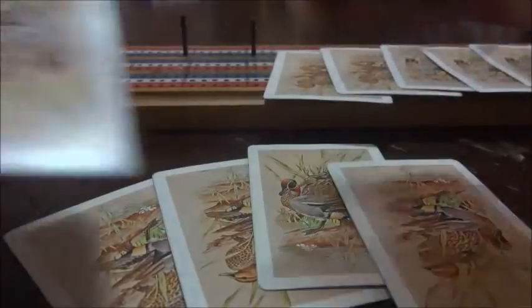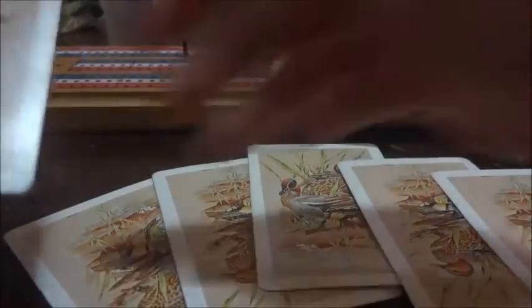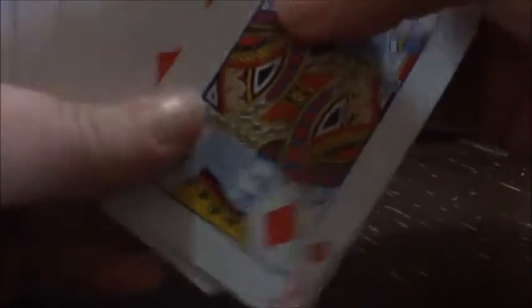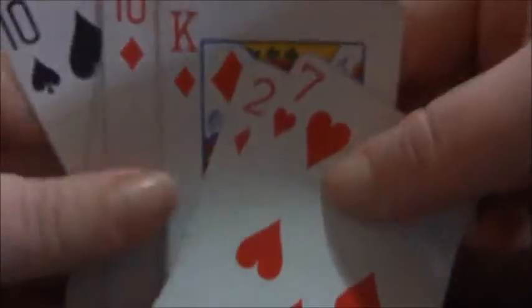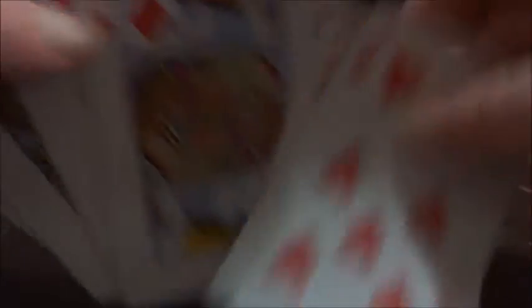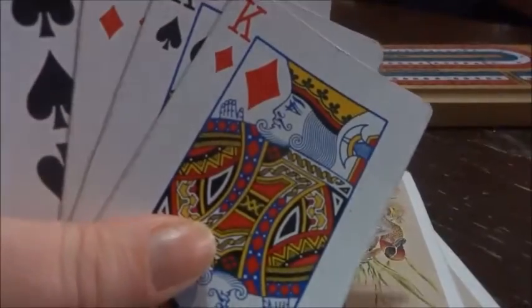Once we have our six cards, we each get to pick which four cards we're going to keep. What we're looking for is pairs of 15, runs, or flushes. These are my cards right here, and I'm going to keep these first four and throw the others away, hoping for another card that would be beneficial.